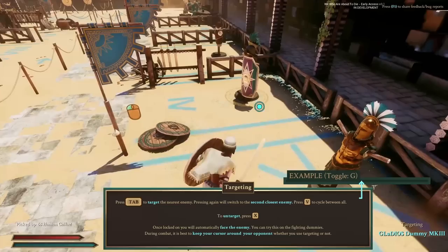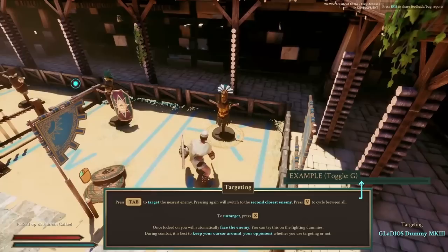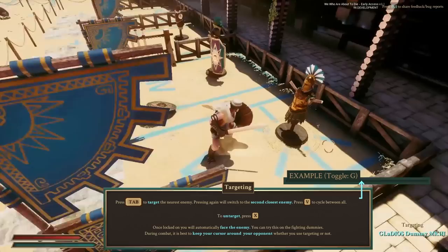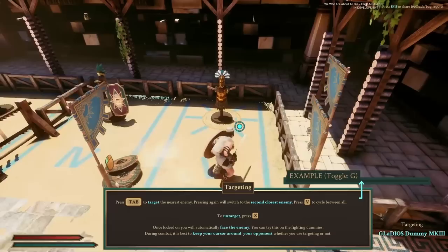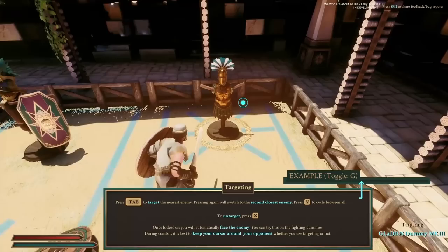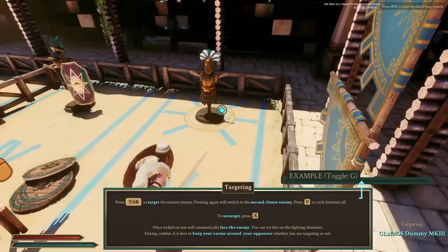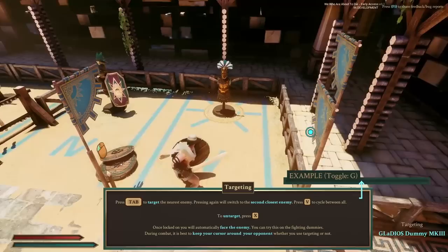On to targeting. When you hit Tab, you target the nearest thing. Hit Tab again and you'll target the second nearest, cycling between them. You can press V to cycle between every single thing in the arena if you want to target something really far away — for example, to throw at it. Press X to untarget. During targeting, your character locks in front of the enemy — the camera is basically sorted for you. This is essential for learning the game, so make sure you use targeting and hit that Tab button frequently. You can still pan a little and override it to look around, but it will come back to your target.